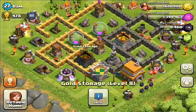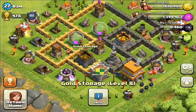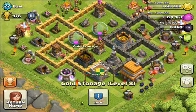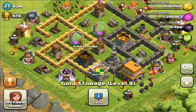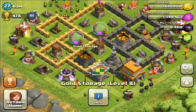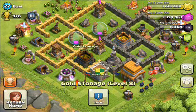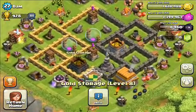This gold storage here is a bit exposed. With the design you're using at the moment, I'm not sure how you could fix that. There's not really anywhere else you can put it. If no one's really going for it, it's not really a problem, but it is a bit exposed. Like, if someone seriously wanted the gold in that storage, they could send a few wall breakers and just attack with some goblins. The Wizard Tower could hit them, but there's not really much you can do about that.